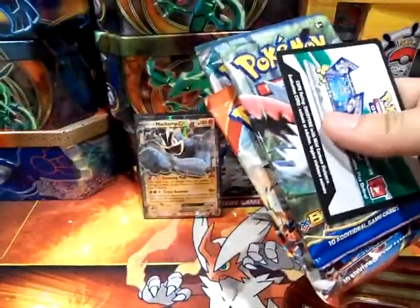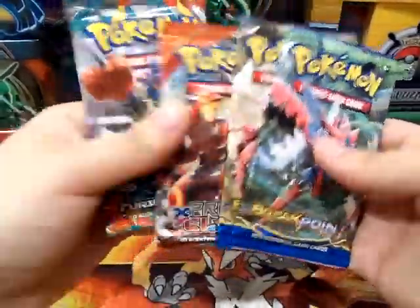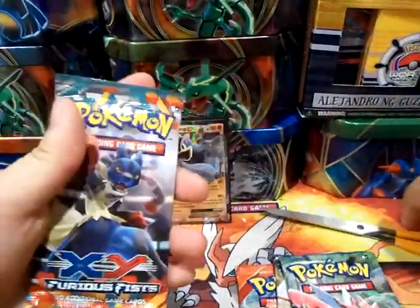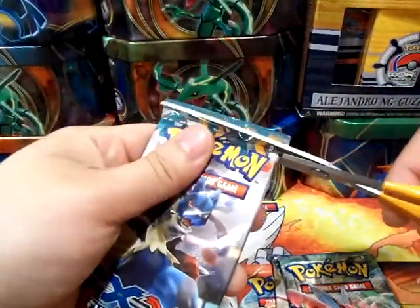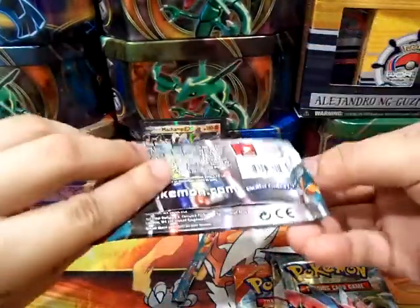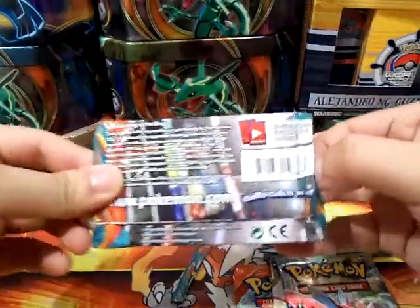I keep forgetting that they put the Furious Fist packs in here again. So we've got two Breakpoints, one Primal Clash, and one Furious Fist — I find that kind of weird. But yeah, let's go from oldest to newest, so this one being the Megalucario pack. What if we could pull a Megalucario EX? That would be pretty cool.